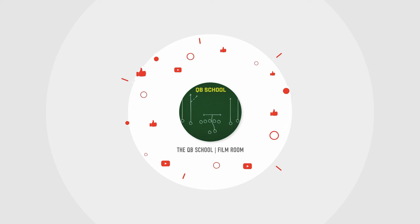Blue 22, green 19, green white 90 — you guessed it, we're talking cadences and snap counts. How did they do it at every single level? We're breaking it down, talking about how it's a weapon, how offenses use it at the highest level, how quarterbacks can potentially get free plays. Welcome to QB School.